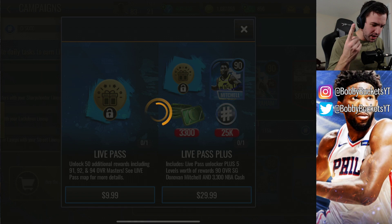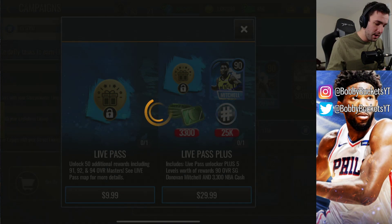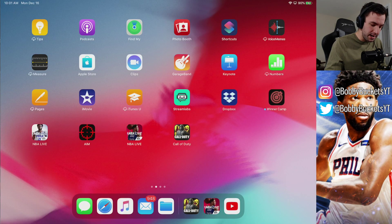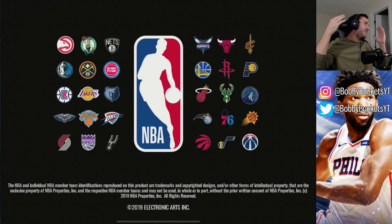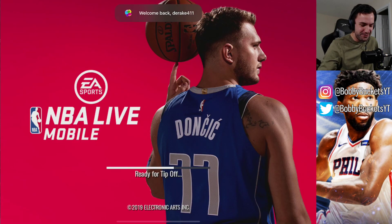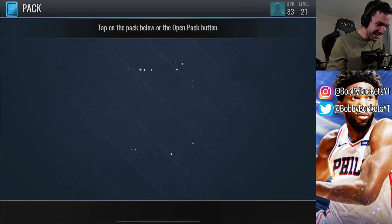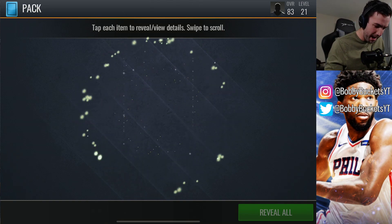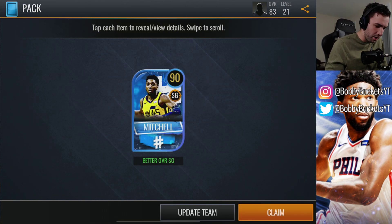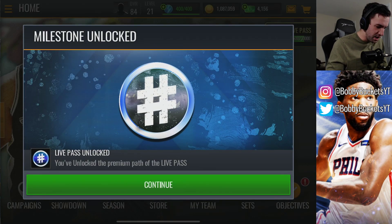We're going to see what rewards we get. Obviously we get the Donovan Mitchell, which is going to be a massive upgrade for me — I think right now my best player is like an 86 or 87. And of course, I'm saying all these nice things and then I get a game crash. That sounds about right. So this is going to be our Donovan Mitchell pack — I believe that'll give us our 90 overall. We're going to hit update team right there. That's a thing of beauty, love to see it.